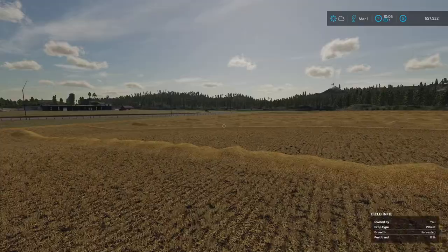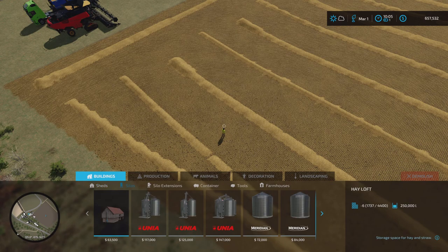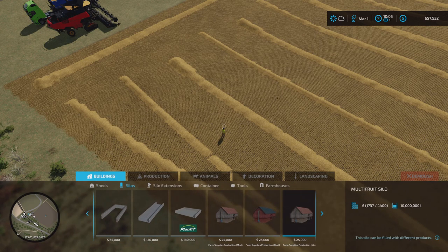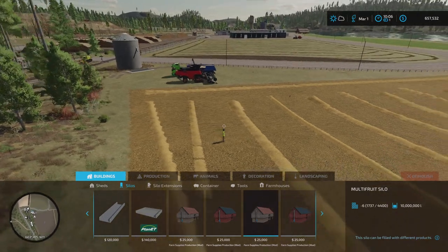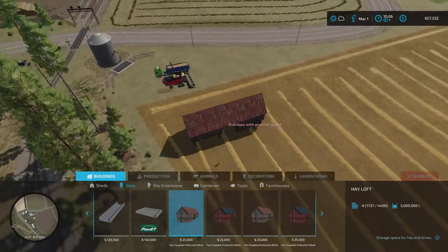As far as the hayloft goes, let's have a look in build mode. If we go to the silos, we have got an option - it is another multi-fruit. So this is the farm supplies production. Under productions there's the one I used on Western Wilds where you can produce all sorts of stuff - you can make hay, Totemix ration, all that kind of stuff. These here are just haylofts - five million litre capacity but for 25 grand for a hayloft, that's pretty good for the capacity. We've then got a multi-fruit silo version. I've already got a multi-fruit silo, so I might just go for the hayloft version. It's got a large enough capacity but the question is where do I put it?